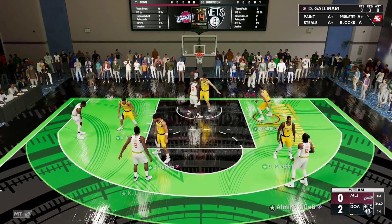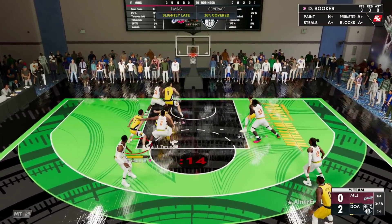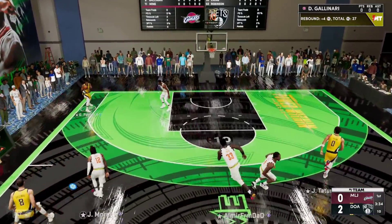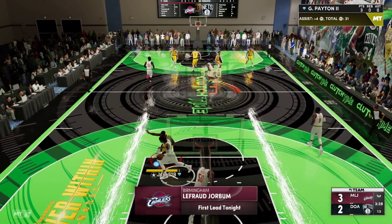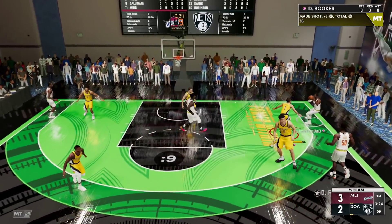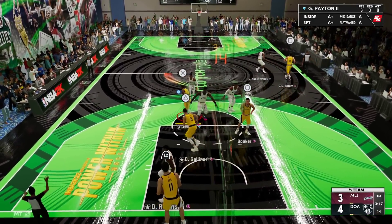Your players literally cannot inbound the ball when people press — it happened like five times in 2K50 on next gen. Your players literally just throw the ball into your opponent's hands. Good pass there by Gallo, good shot there by Gary Payton II. Gary Payton II — such a good shooter. Base 8 on quick is such a nice release.